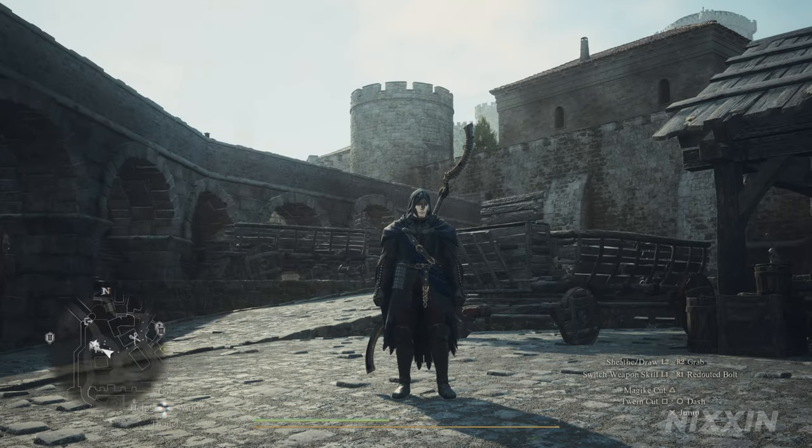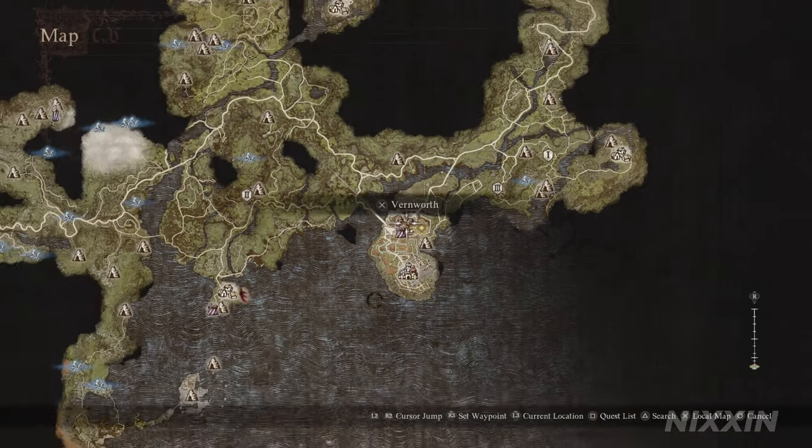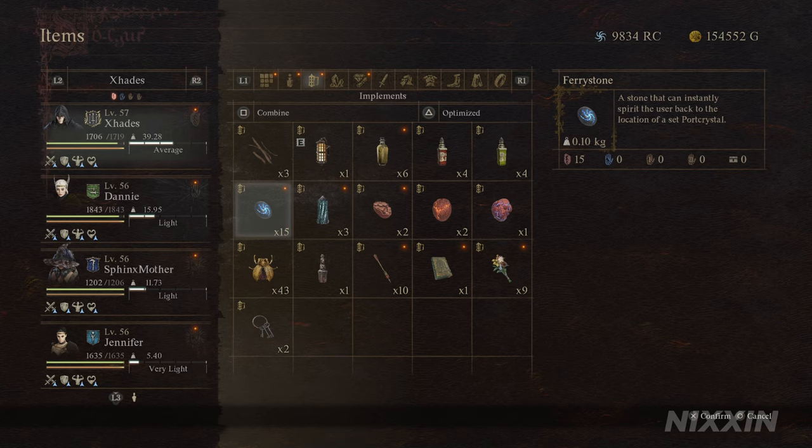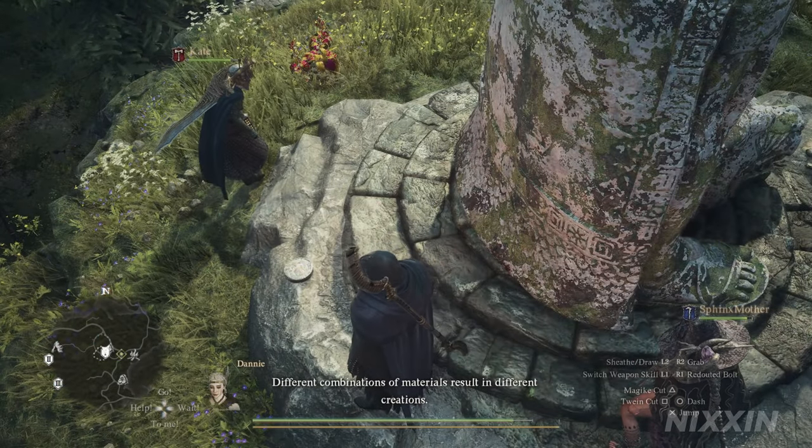First, I want to talk about preparations. You should at least reach the first main city, Vernworth. You can easily get here within the first few hours of the main story. Additionally, you should also get some fairy stones. We will need to use them at least twice, so two is the minimum. But I recommend you make it four for round trips to save some time on traveling. A port crystal would also be good — it's not mandatory, as we will be getting two of them from this quest.